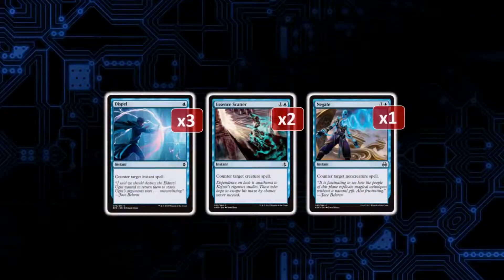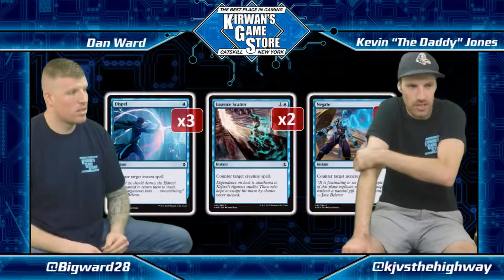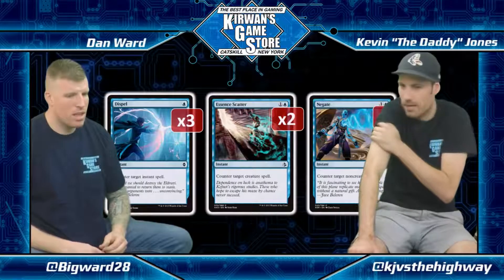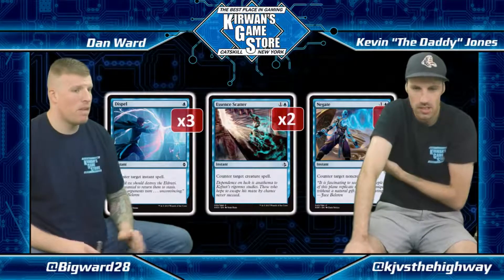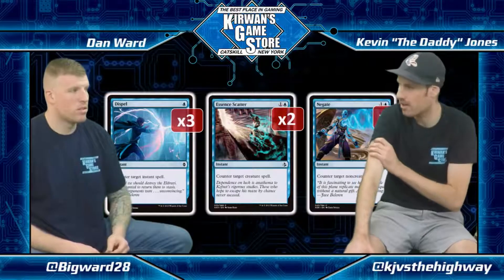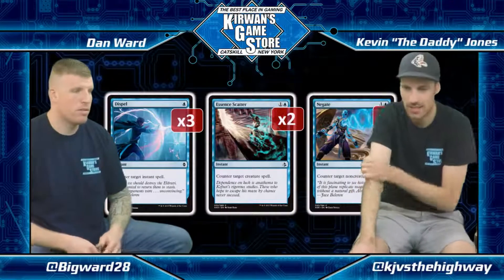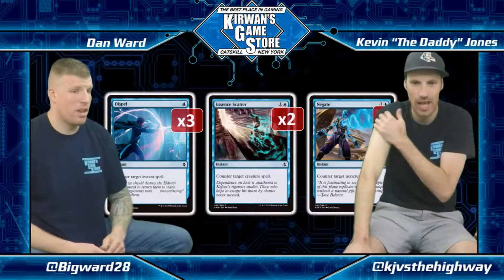Onto the sideboard. Three Dispels, two Aether Meltdowns, one Vizier of Many Faces, one something, two something, three something. There are three Negates main deck, so Dispels ensure your Negates get through and help protect your Spell Quellers. In a deck like Marvel that has a lot of instants, the Dispels force through key spells. I believe they were also for the Blue-Red matchup to force through a Gideon on turn five. You can also use them against Marvel.